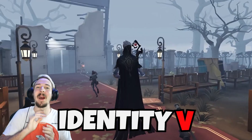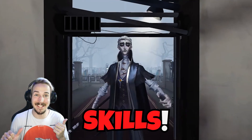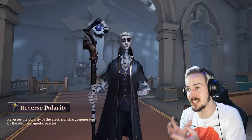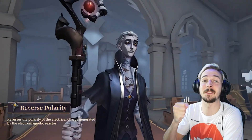The new hunter, the Hermit, is coming to Identity 5 and we already have the first gameplay so let's check out his skills. First of all, Reverse Polarity changes the electrical charge that is generated in the electromagnetic reactor that he is carrying in his weapon. This is very similar to the polarity of the magnets that the Prospector uses.